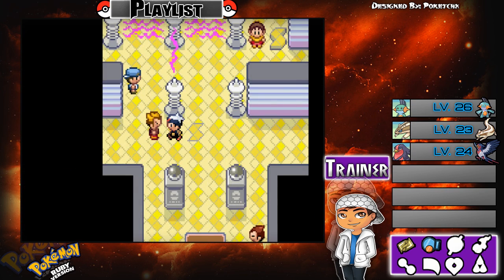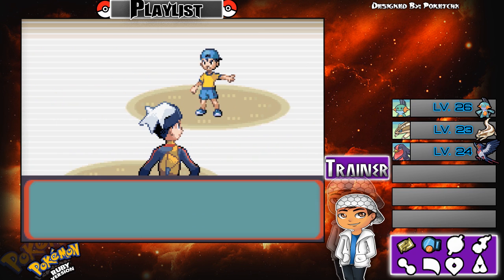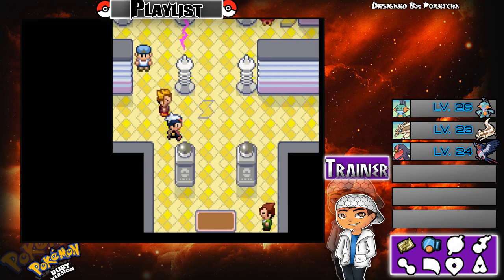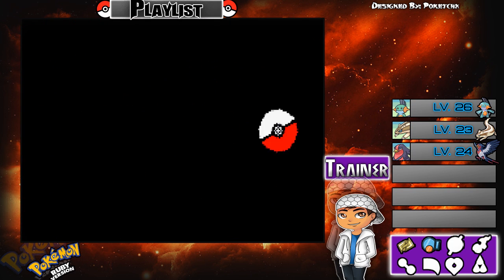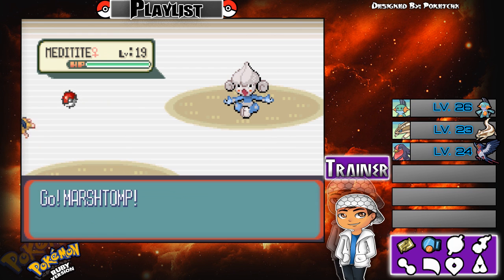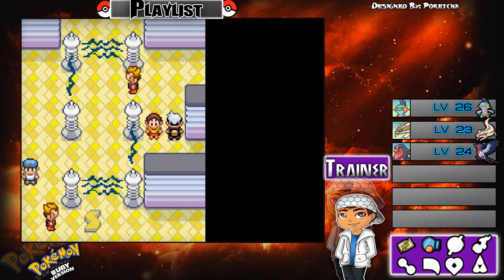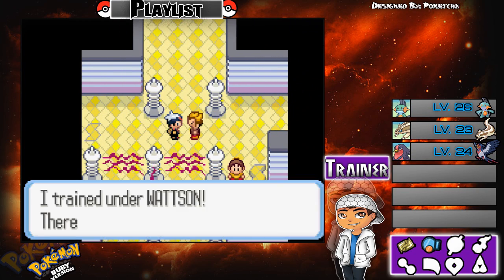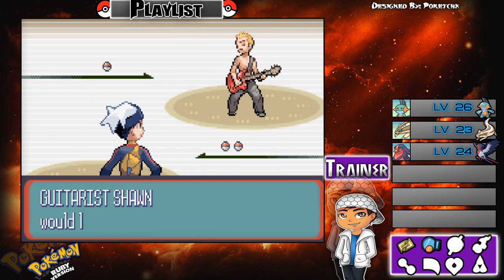This will be a pretty easy gym since I have these two Ground moves. It seems like this gym is based on puzzles, like the third one from Kanto, but these puzzles are actually easier than the ones from Fire Red and Leaf Green — those are a pain. That one is based on luck; this one is more based on strategy. You just need to click these switches — or sponges or buttons, whatever they're called.